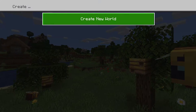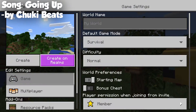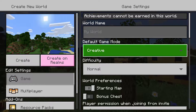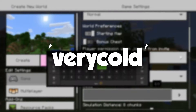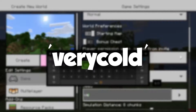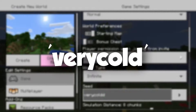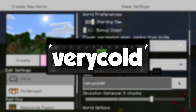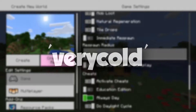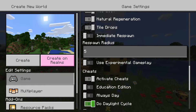To get on this seed, all you need to do is go into the seed title box and type in the seed: 'very cold' — all lowercase, no spaces, no capitalization. It's V-E-R-Y-C-O-L-D. I should have it up on screen right now if you want to pause and type that in.